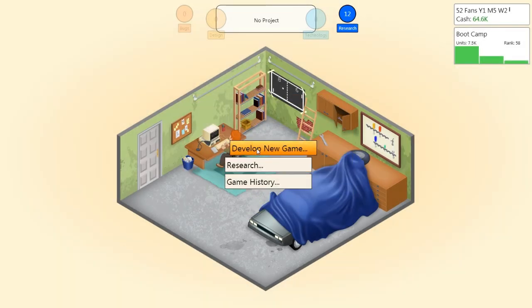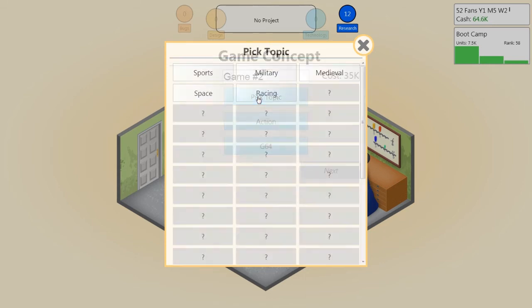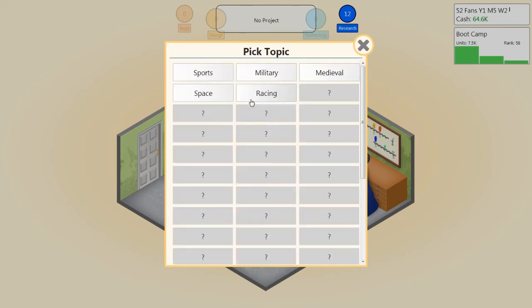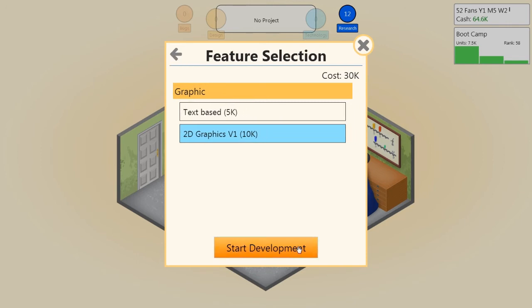Let's create a new game. Platform: the G64. Genre: I'll try racing — we just researched that. Let's do racing simulation. I'll call it Wheels of Fury. Next: 2D graphics, start development.